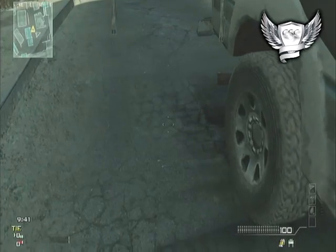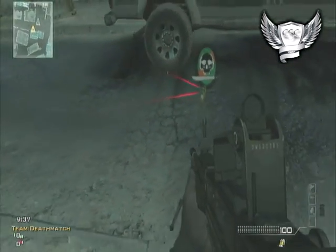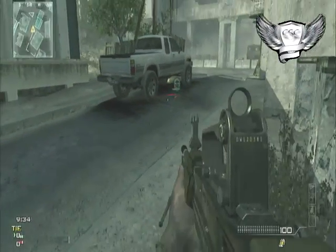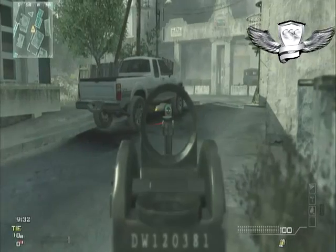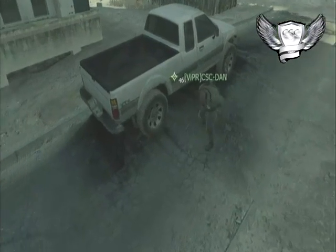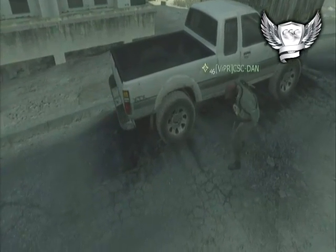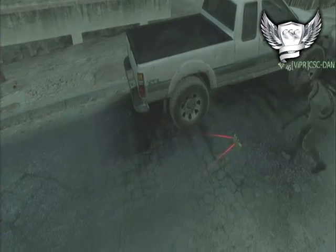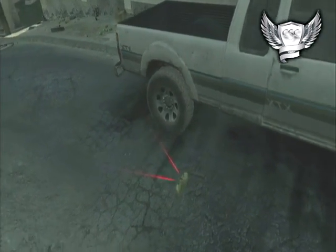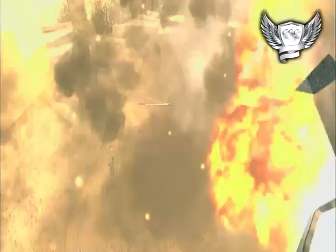Basically you want to plant the claymore just behind the back wheel of the car, facing just a little bit towards the car itself but on an angle where it's going to pick up anybody who's running past. You can see here from the placement of the claymore — getting it just at the back wheel. It'll work at the front wheel too, but you want it just behind the wheel, just where the light is, to touch the end of the vehicle.